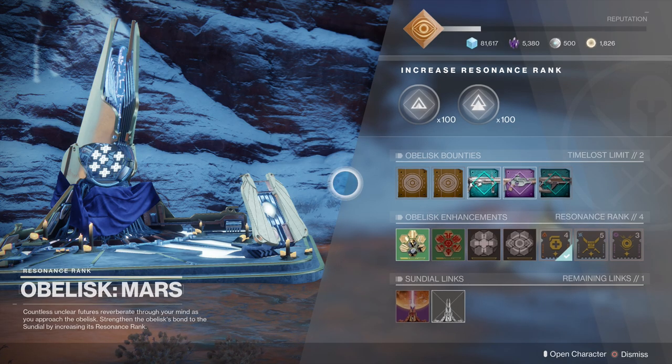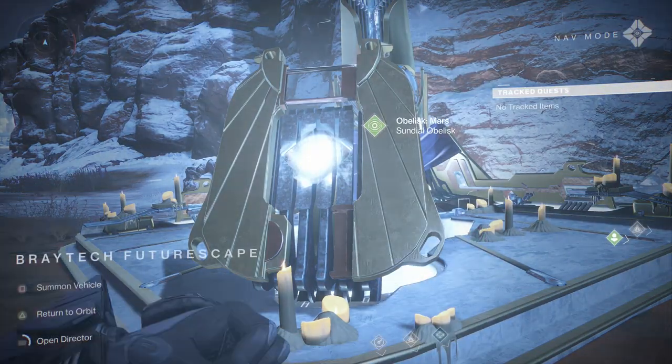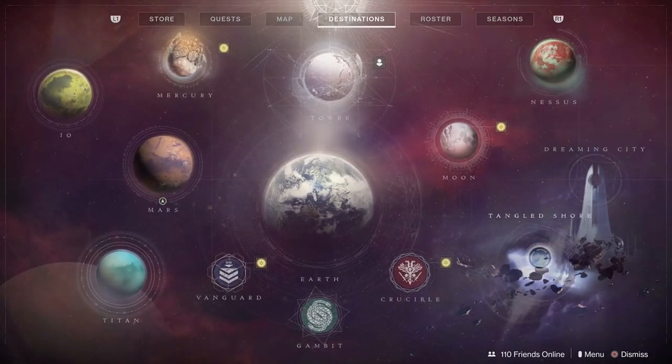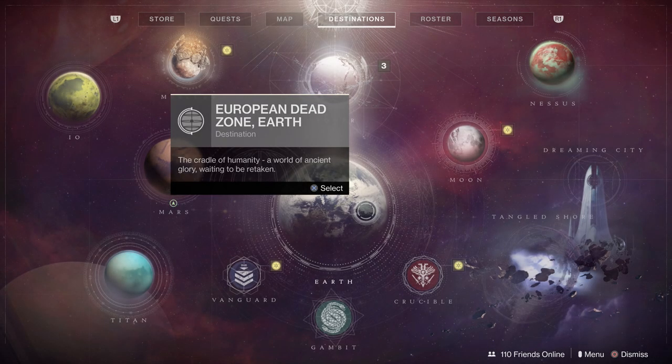In my particular case, I recommend going for the Mars obelisk first, mainly because of the crucible fractal line extractor enhancement. If you get it early, it's going to give you a lot of fractal line throughout the entire season. If you prefer Gambit over Crucible, you can look at the Tangled Shore obelisk, which has a similar perk for Gambit. I like Crucible more, so that's why I'm focused on the Mars obelisk.